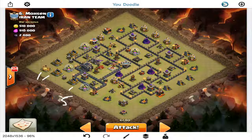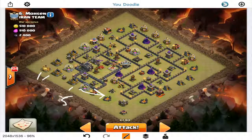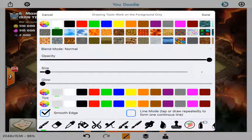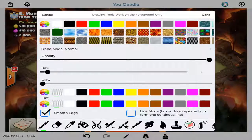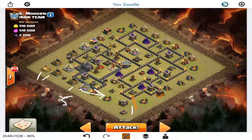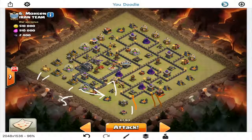I'll basically let her take all this stuff out and make her way across. At that point I'm going to drop a giant with another wizard to create and break the funnel, then drop about two hogs — the giant tanking that archer tower should get the job done. Then just let everything make its way through.